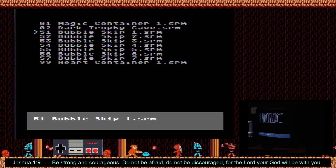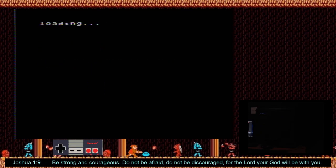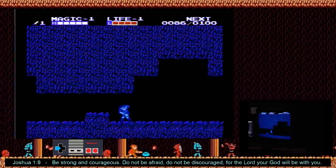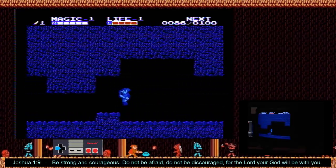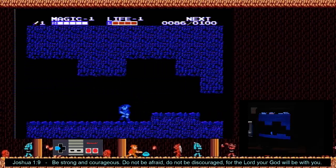I wanted to quickly run through these reverse bubble skip and counter patterns that I've been using recently. There's a handful of these — the first few happen more often than the others — but I'm going to go through all of them. I try to keep the pixels I aim for and movement really consistent throughout all of them, so you only have to remember one or two things for each pattern.